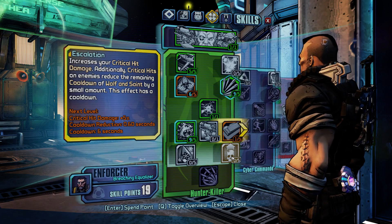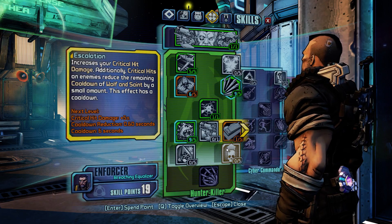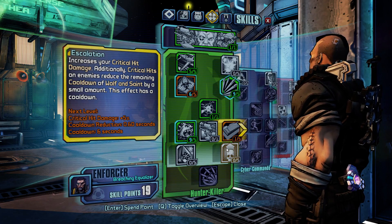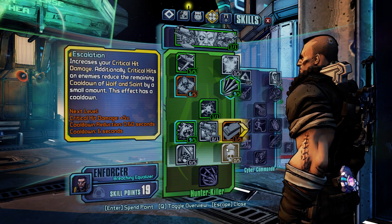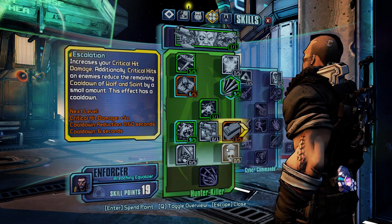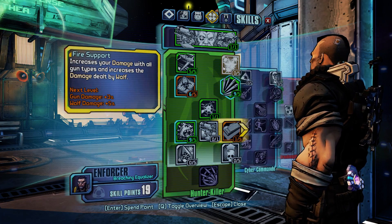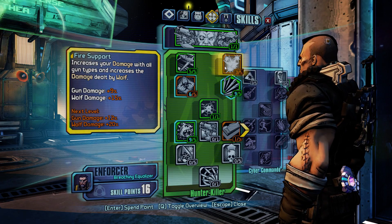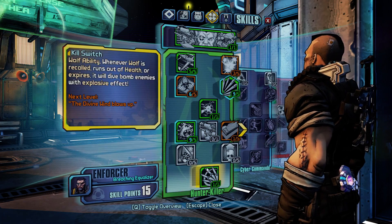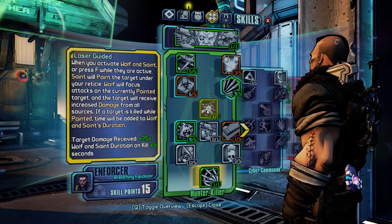Escalation — I thought this might work like the Gunzerker, where you can work down the cooldown while the skill is active, but it doesn't. What Escalation does is reduce the cooldown of Wolf and Saint on critical hits, but only after Wolf and Saint go away. So I find it not super valuable. Realistically, I just put three points into Fire Support for some extra damage for you and Wolf, just enough to get down to Omega Strike. But Omega Strike is not what makes this work — it's Rolling Thunder and Laser Guided.